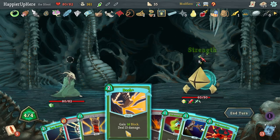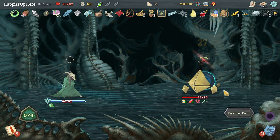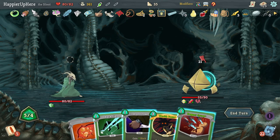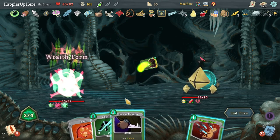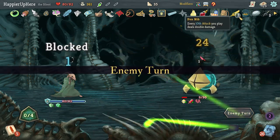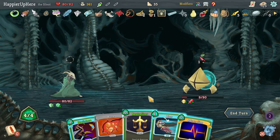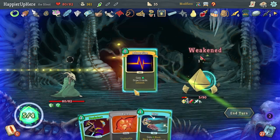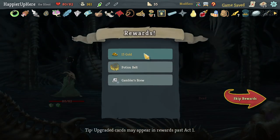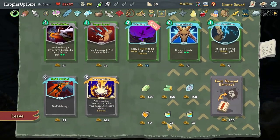Nine incoming — just do Dash, Bash, and Dash. Then 21 incoming — I can do Wraith Form or attack — 18 plus... not enough to kill. Wraith Form, Cloak and Dagger, Dagger Spray, and Shiv. The Orange Pellets are really helping me avoid the downsides of Wraith Form. Let's do Predator. Got Potion Belt — two extra potion slots — and a Gambler's Brew. Don't have much gold for the shop.